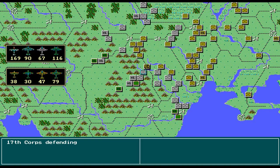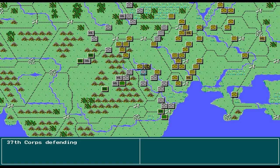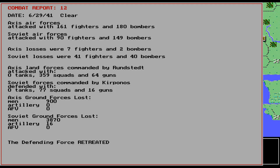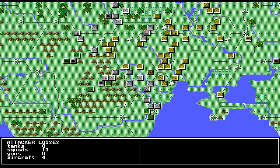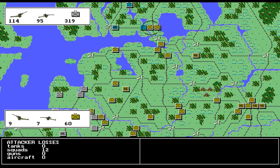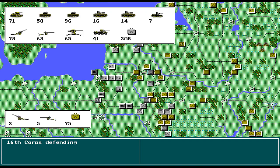That is how you play War in Russia. There's not a lot of things you have to remember. One of the things I could have done was change leaders — you are allowed to do that. Although Stalin at some point usually takes over Stavka, which is historically what he did. He got upset with how his generals were doing and eventually took over himself, and he didn't do a very good job.